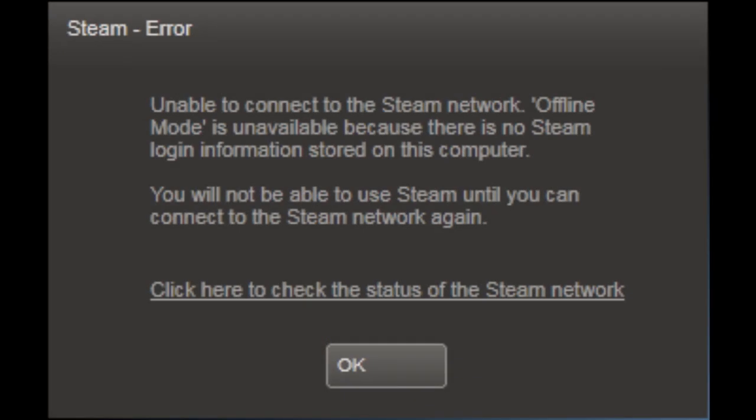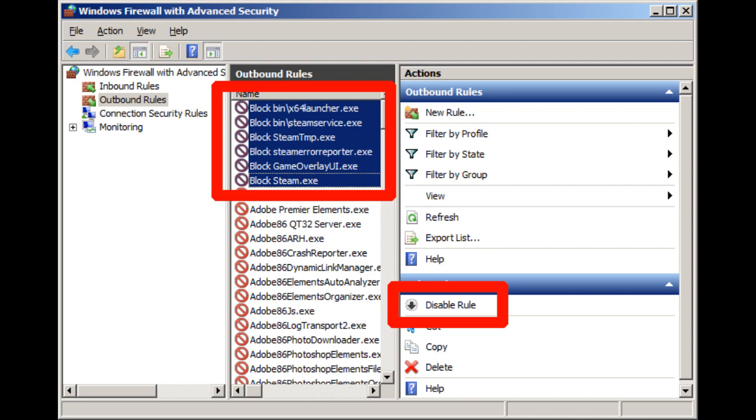Windows Firewall will now block Steam every time it tries to phone home. This means you won't get updates to Steam or your games — which is the point — but you also won't be able to play online, which is why I said this won't work for people who do that. And you won't be able to activate any new games. If you ever want to do one of those things, you can just highlight those rules in the list and click Disable Rule. If you absolutely have to do that, I strongly recommend that you use your favorite backup software to make a restore point first, so you can revert to the old version.